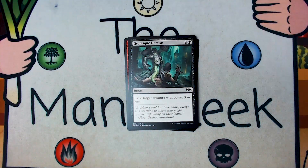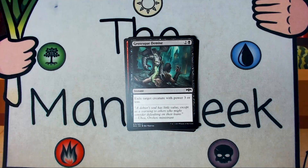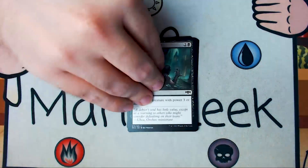Up next is Grotesque Demise. Goodbye, Rendhorn. Grotesque Demise is two and a black for an instant — exile target creature with power three or less. It's relatively solid removal. It kills a heck of a lot of the format. It doesn't kill everything, but it kills a lot, and for only three mana at instant speed. Very solid removal.